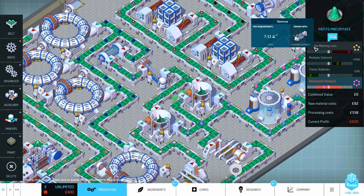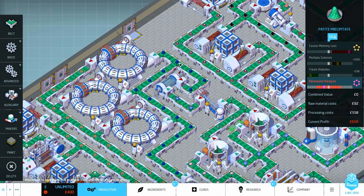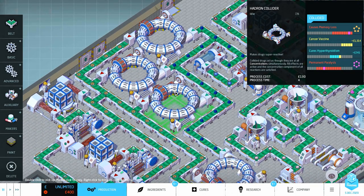That one then needs to be reduced down to a five-to-six, so we get it over here and it goes through the hadron collider. This one takes four turns to run through. But once it's gone through, it's collided - which means every single ingredient is active at all times. Collided drugs act as though they're at all concentrations simultaneously, all effects are active, and the concentration component of all reactions are satisfied. So we've got everything on here.